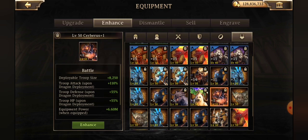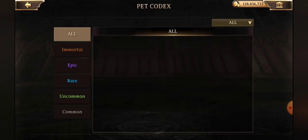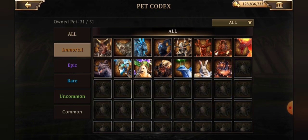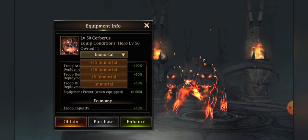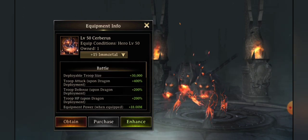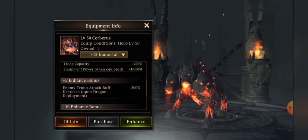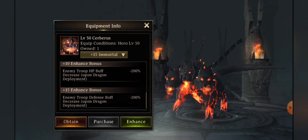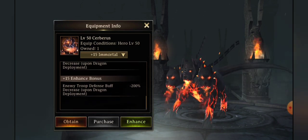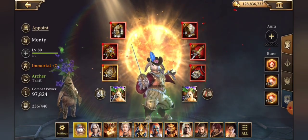If you wanted to see his full range of stats we could take a look in the pet codex and see his plus five, plus ten, plus fifteen. He's dangerous — I like him.